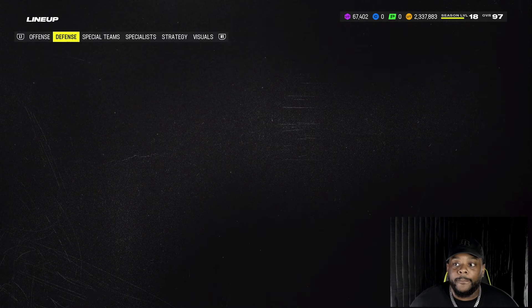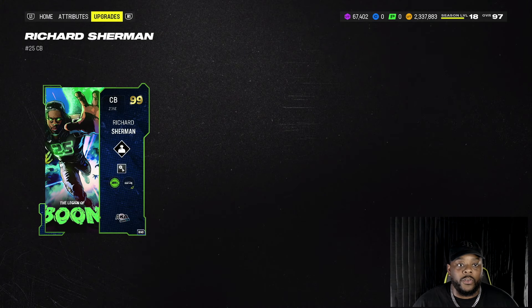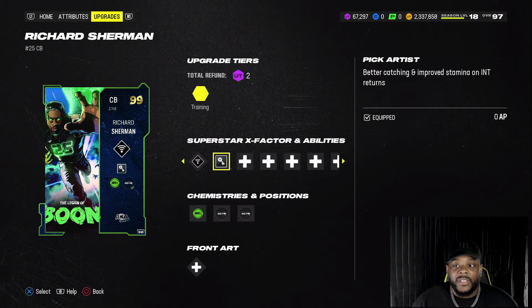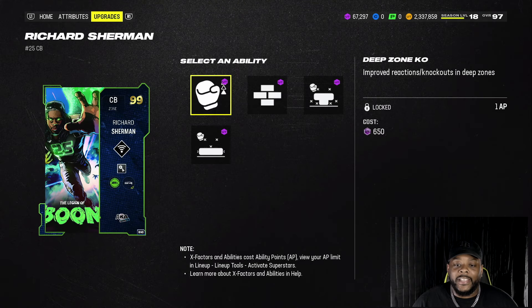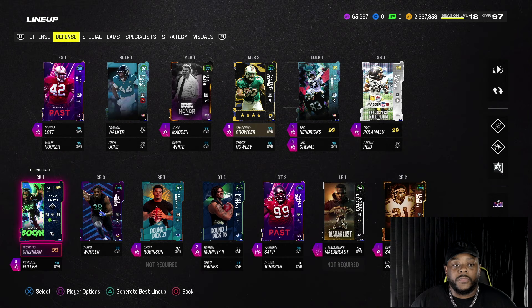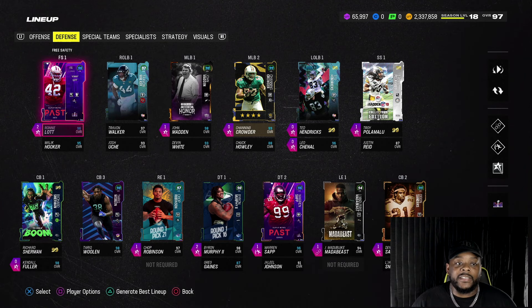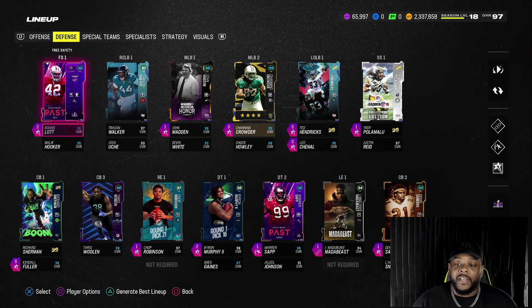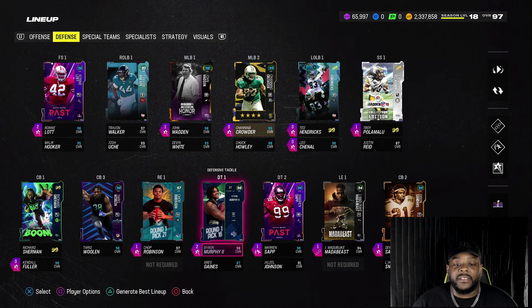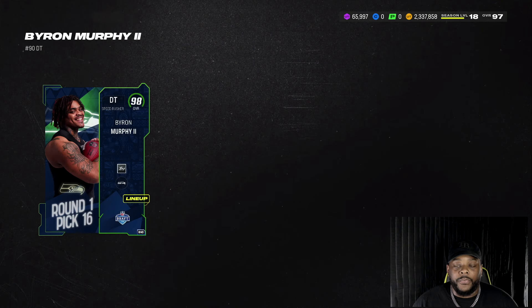On the other side we have Richard Sherman added to the squad, taking us up to a 97 overall team. Going with Universal Coverage on him, Pick Artist for zero, deep zone KO for one. I'm putting Secure Tackle on him and I'm going to play him at safety. Ronnie Lott has been amazing, but Sherman — 99 speed — he's gonna go crazy for us.